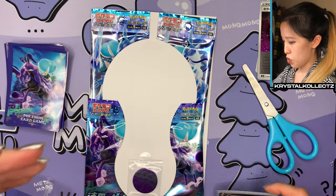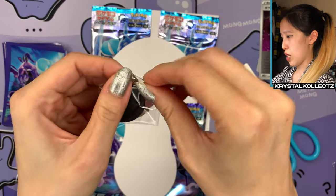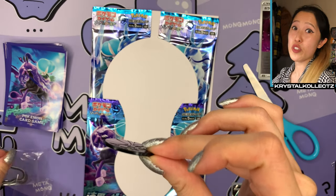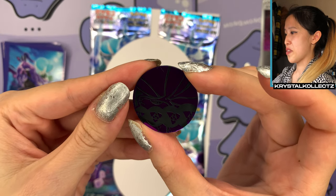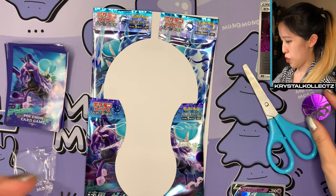It also comes with a coin — let's take a look at that. I love collecting all these special coins. There's a little tab so you don't have to snip it open, thankfully. Let's see what this looks like — I believe it's just Calyrex. I don't think they could fit both Spectrex and Calyrex. Look at that shine — also very nice detailing with the negative part, or the black part of it.